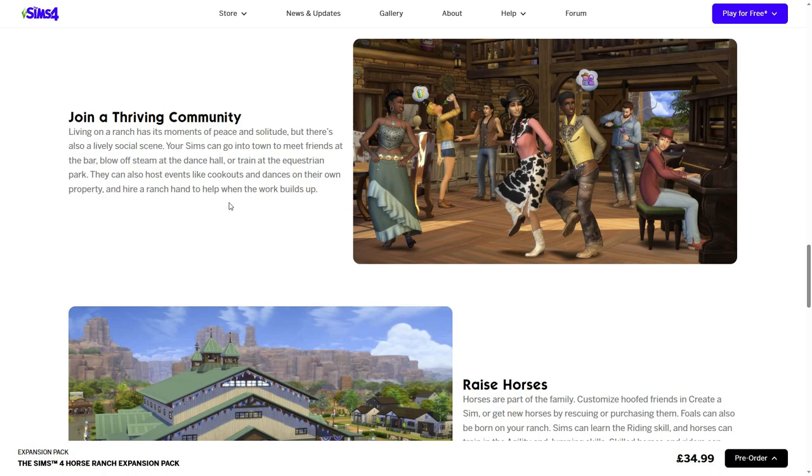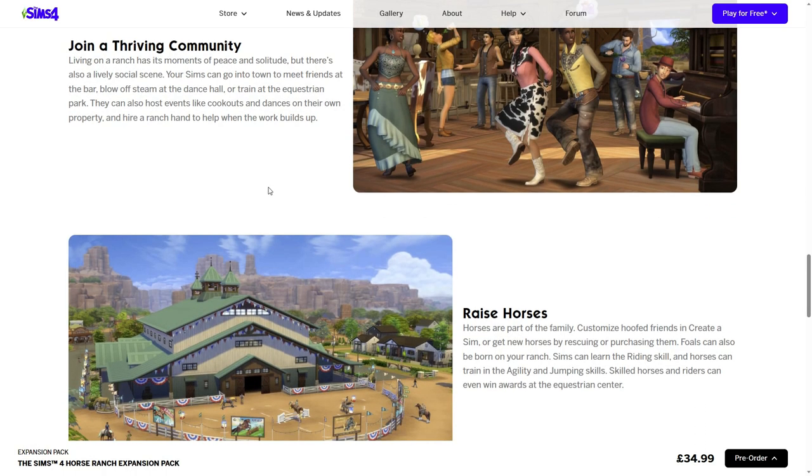Living on a ranch has its moments of peace and solitude, but there's also a lively social scene. Sims can go into town and meet friends at the bar, blow off steam at the dance hall, or train at the equestrian park. They can also host events like cookouts and dances on their own property, and hire a ranch hand to help when work builds up. I'm praying that hiring a ranch hand means they'll look after cows, llamas, and chickens too - I am terrible at forgetting about them when managing six sims at once.